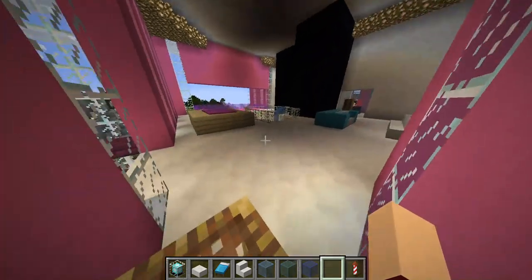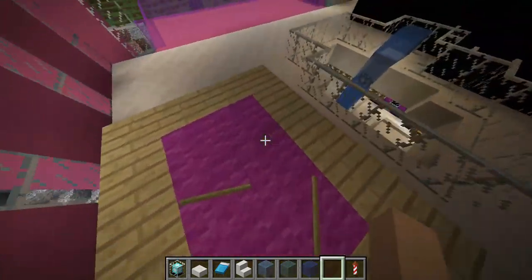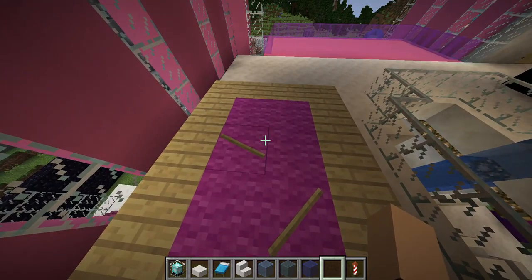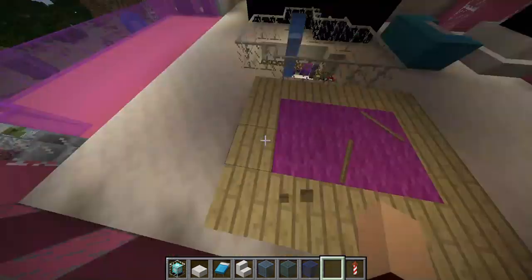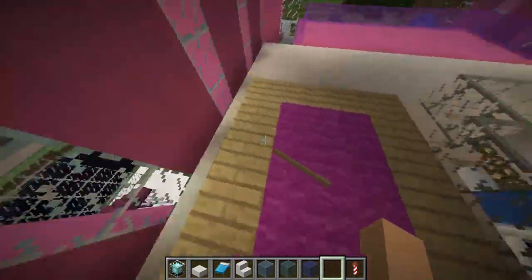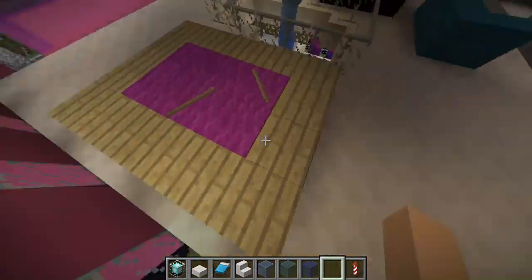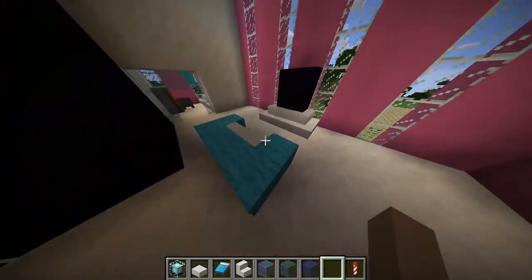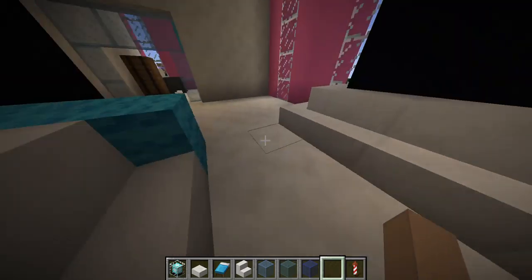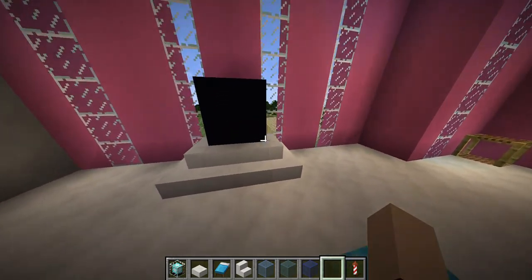And then bam, you're here! I made this little pool table that I saw in a video from Unspeakable — he's one of my favorite YouTubers, along with Preston Plays and Brianna Plays, check them all out. This is a little living room for my brother — this is my version of it.